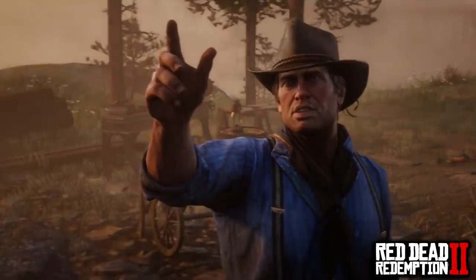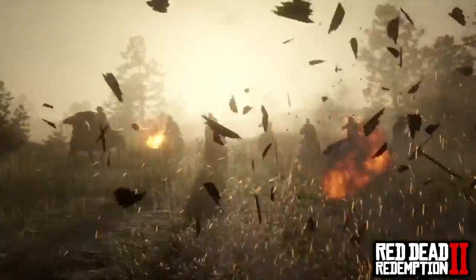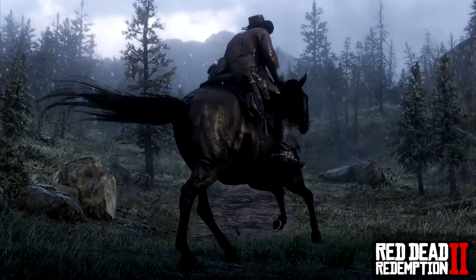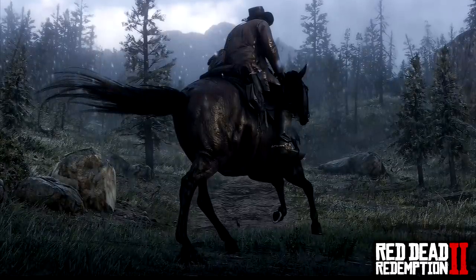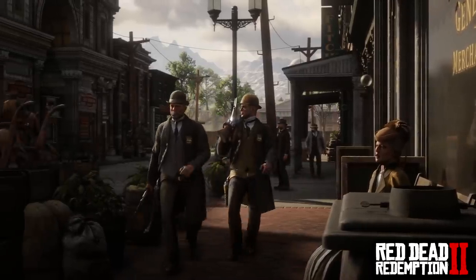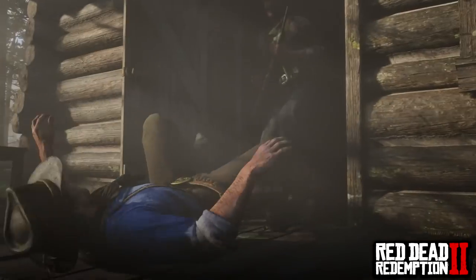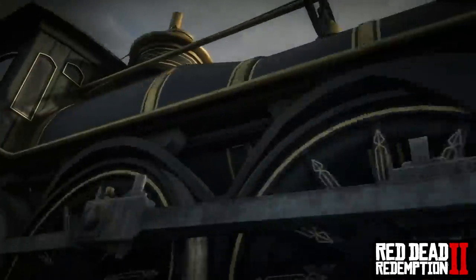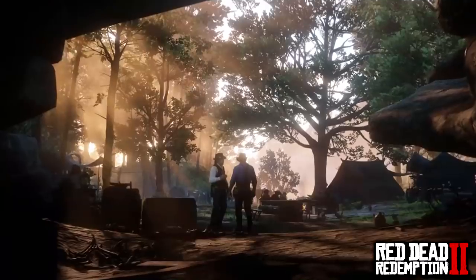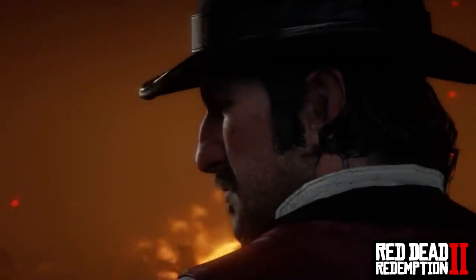The map is going to be absolutely huge. The other things that leaked along with the map from the strategy guide were the weapons and the horses. I haven't looked through these myself and I won't be describing every horse and weapon — I think that's a detail you guys deserve to find out yourself. However, in this leak there are indeed 20 horses detailed with statistics, names, and where to find them. There are also weapons from revolvers to melee weapons, all the way to rifles and shotguns, and I believe there are over 50 weapons in the game, though I can't confirm that 100%.